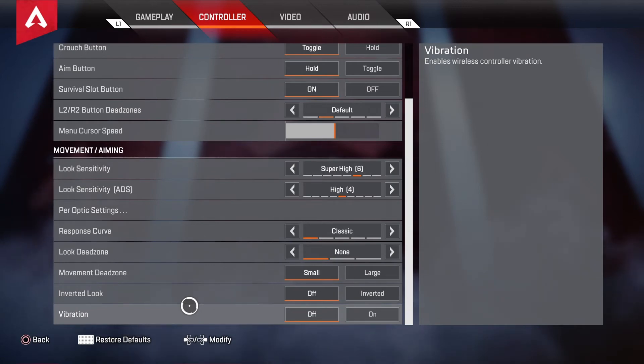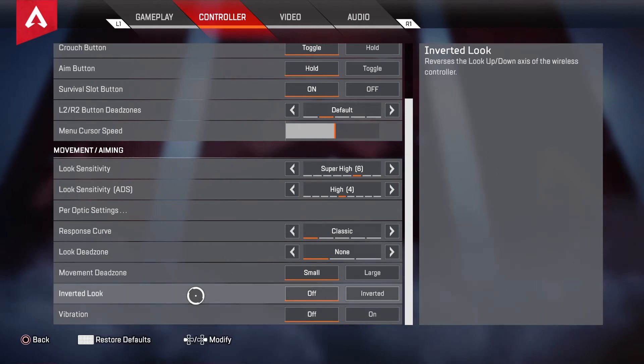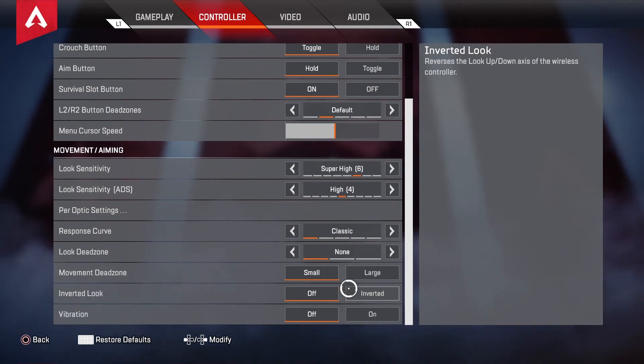Vibration — you wouldn't think this is a big one but it really is. For me it's just make or break in a shooting game. I do not like my controller constantly vibrating when I'm shooting. Some people might have this on but it is horrible. When you turn this off you will improve so much more. Inverted look is off — I don't really suggest turning this on ever. It's not really worth it unless you have really steady hands and good experience playing.